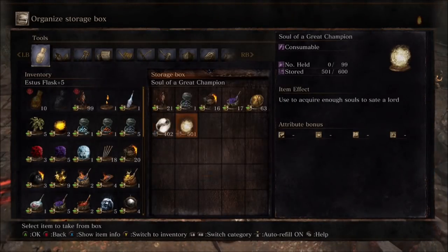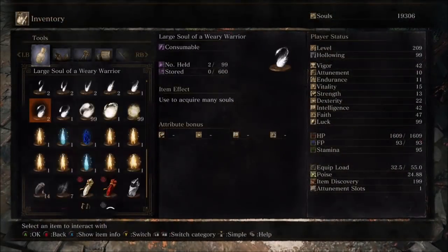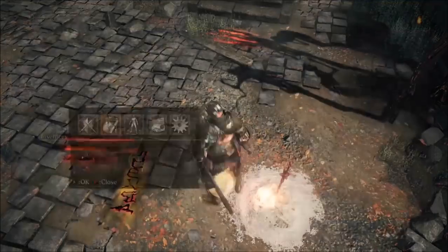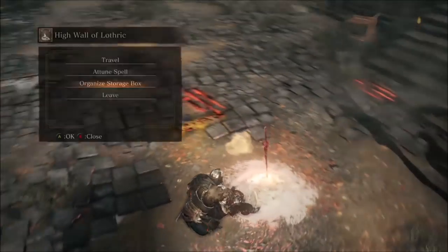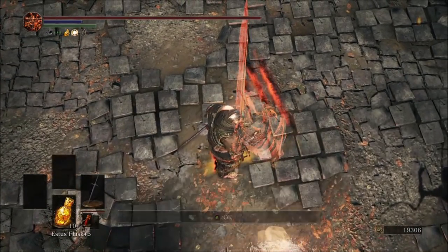Go back into your storage box, then drop those on the ground again. Repeat this process until the desired amount of souls are dropped. On the last stack before dropping them, I like to summon in my partner, unless I become greedy and accidentally grab up the souls. Go ahead and summon in your partner and wait for him to come in.